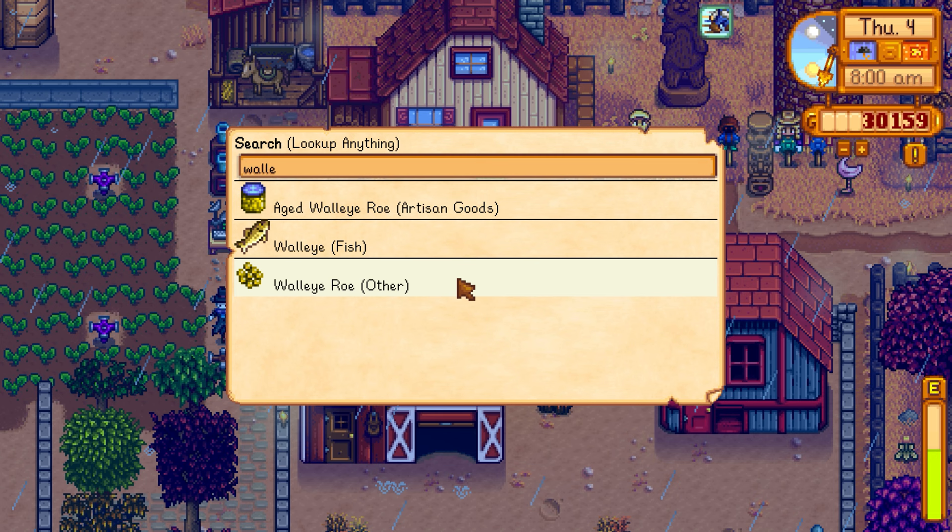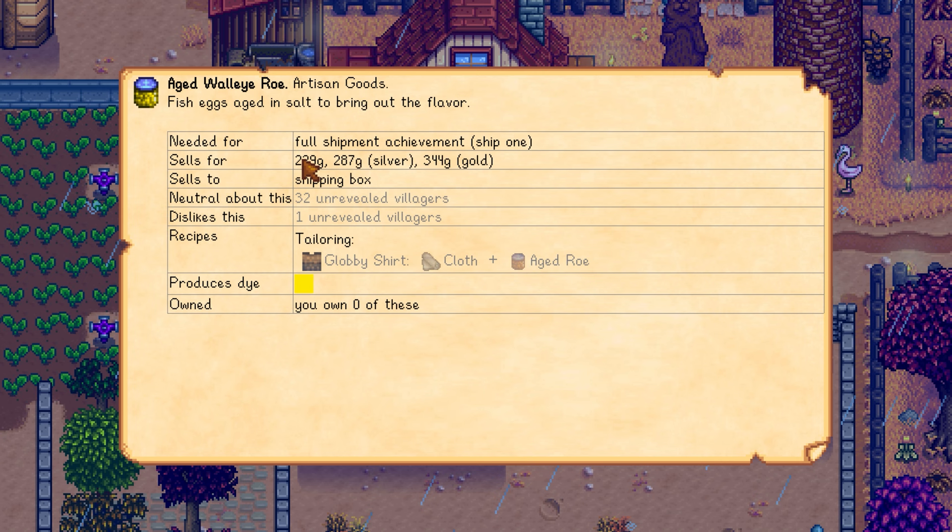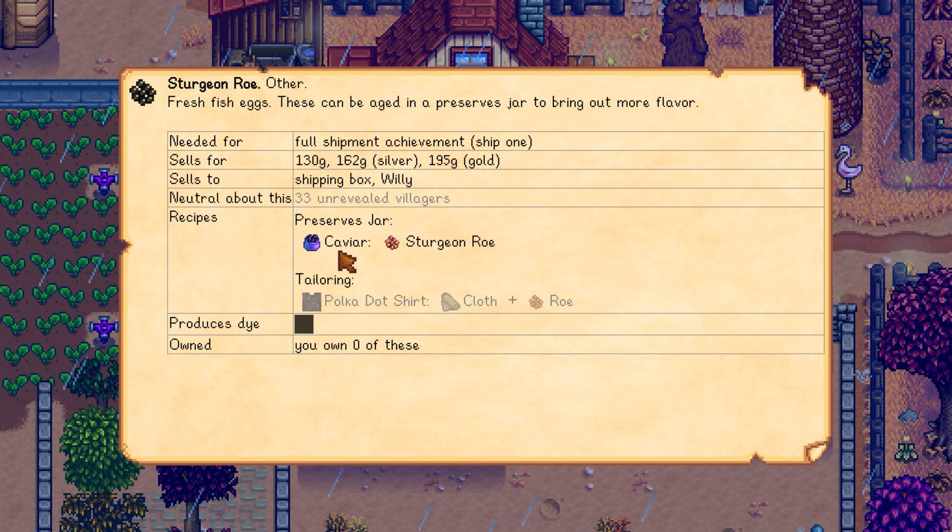We only caught one salmon last episode and need 10 before next Monday — it's Thursday now. Robin started building the fish pond last episode, so we should be able to get roe soon. Someone mentioned putting roe in a keg or preserving jar makes better money. Sturgeon roe is 130 on its own.